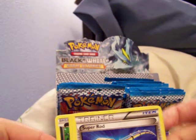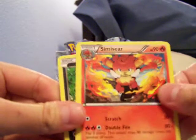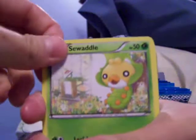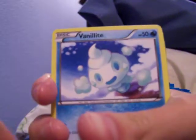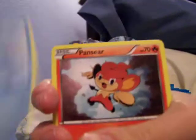So we got Super Rod, Simsear. It's hard for me to hold it so I can't see it. Duosion, Dino, Shelmet, Sawaddle, Vanillite, Pancier, Reverse N, and a Cobalion full art! Awesome.